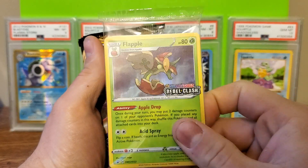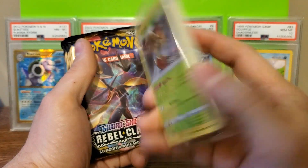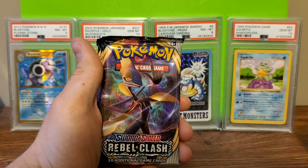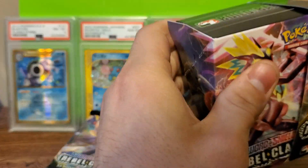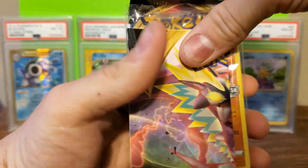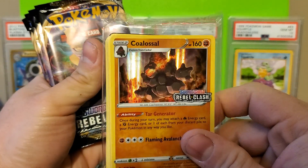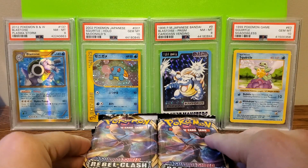As you can see, we have a Flapple Sword and Shield Rebel Clash Build and Battle Deck Kit. I'm not going to open them just because I like to try and sell them sealed. Since I only have two, I'm going to keep them sealed. This other one is a Colossal, so yeah, I'm going to keep these sealed. Maybe I'll get a couple more — the guy I bought them from at a local card shop might still have some.